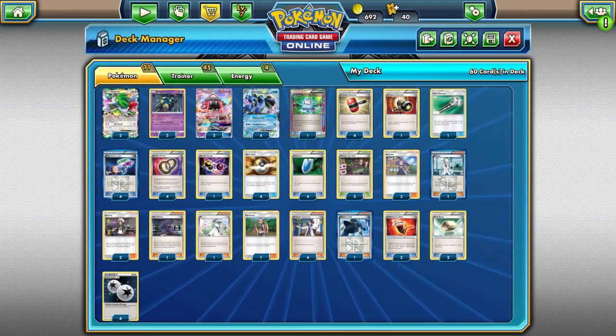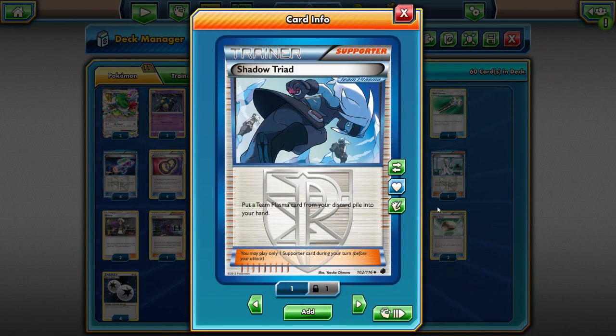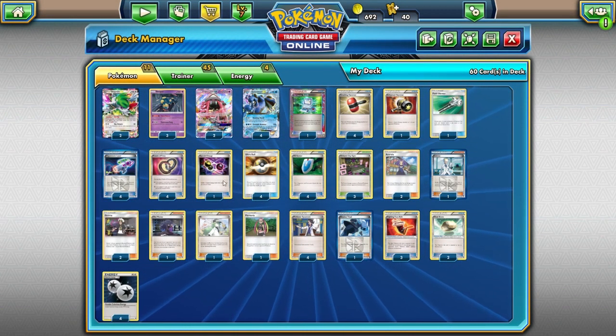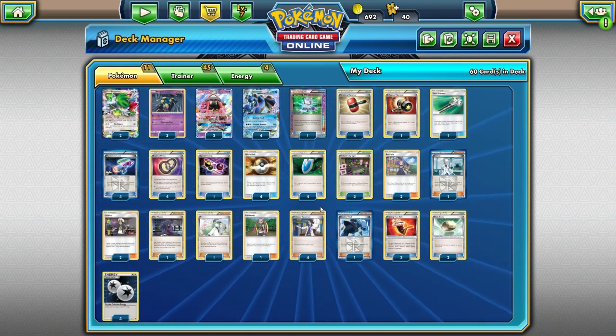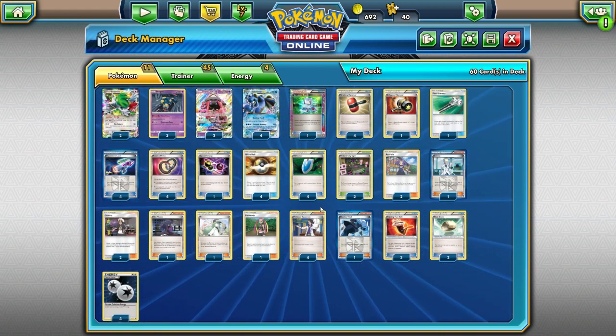Since we're really reliant on using Hypnotoxic Lasers throughout the game, we're playing a copy of Shadow Triad. We haven't really seen that in a long time — typically it's in Genesect Virizion or Plasma decks. But I like it here because Hypnotoxic Laser is actually a Team Plasma card, so you can Topolele for Shadow Triad to get a Laser, or even late game VS Seeker for Shadow Triad. Between four Hypnotoxic Laser, Shadow Triad, and Puzzle of Time, that's a maximum of 13 Lasers you can use throughout the game — plenty of outs.